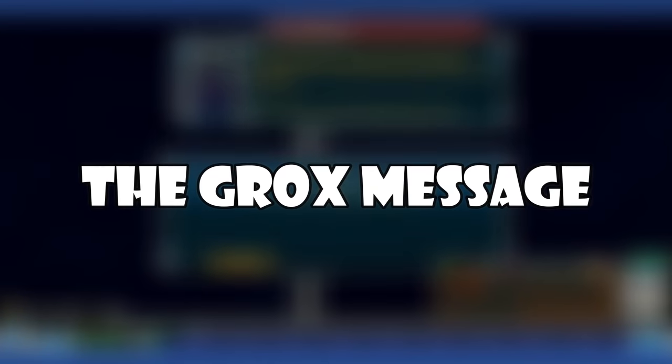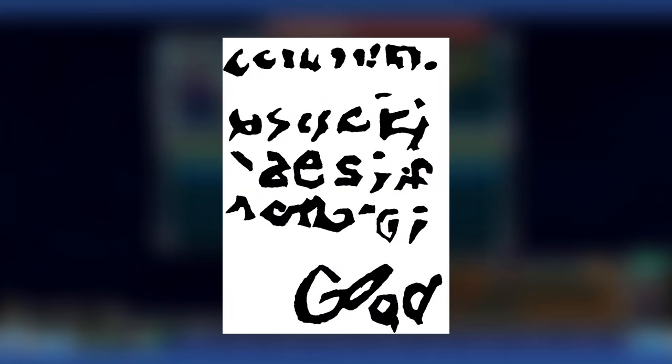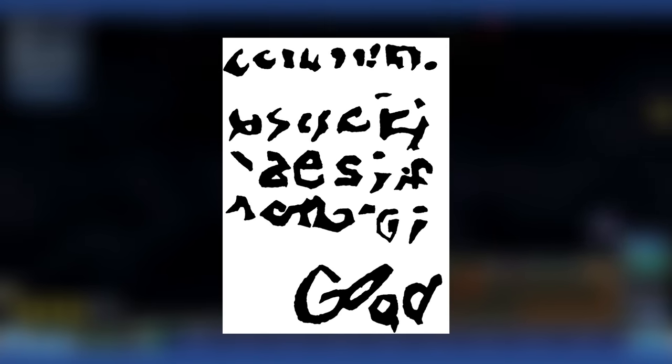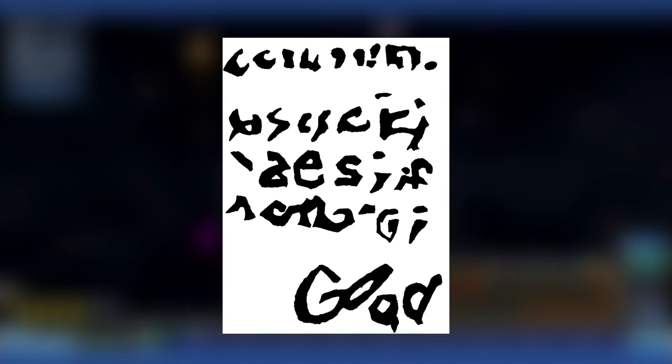The Grox's Message: This refers to the text on the scroll featured on the Dance with the Devil badge. Although a good chunk of the characters look similar to letters of the Latin alphabet, it doesn't seem like it can be translated. I doubt the developers meant for it to mean anything — it's probably just chicken scratch. You could argue that letters at the very end say GOOD to refer to how the player befriended the Grox, but that's kind of a stretch.